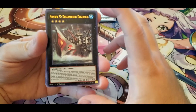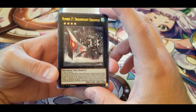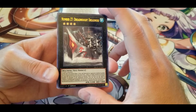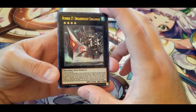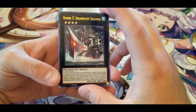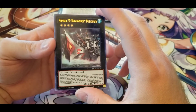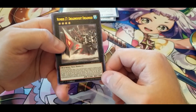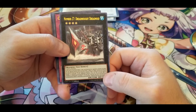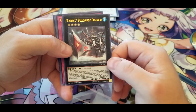Number 27: Dreadnought Dreadnoid — at the end of the Battle Phase, if this card destroyed an opponent's monster by battle, you can Special Summon from your Extra Deck one Rank 10 or higher Machine Xyz Monster by using this face-up card as material, treated as an Xyz Summon, and transfer its materials to the summoned monster. If this face-up card on the field would be destroyed by battle or card effect, you can detach one material from this card instead. So it brings out your big guys using itself as material, plus transfers the material that's on it — seems like good support for getting out Rank 10 Xyz monsters.